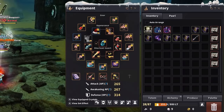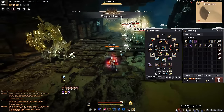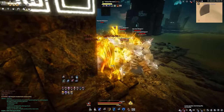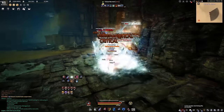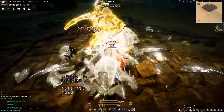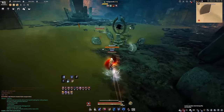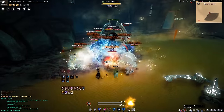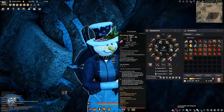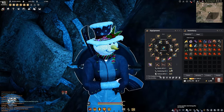Gear-wise, my Mystic had 265 main weapon AP and 267 Awakening AP with a Kutum, which most people would say is good enough to grind Histria. However, I didn't really know how to properly rotate my skills. I tried my best two months ago, which is why I dropped the idea of testing Histria after just four hours — I was very displeased with my trash rates.